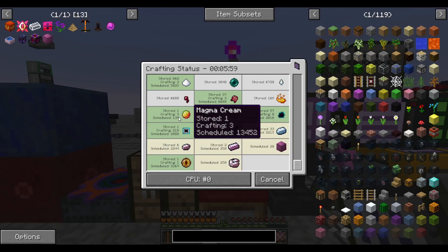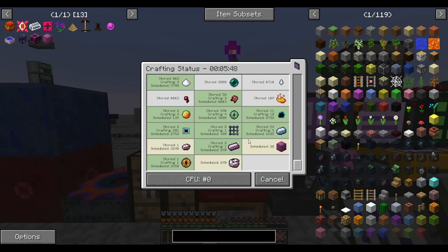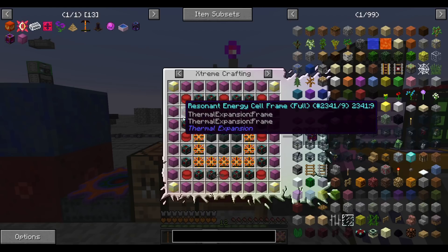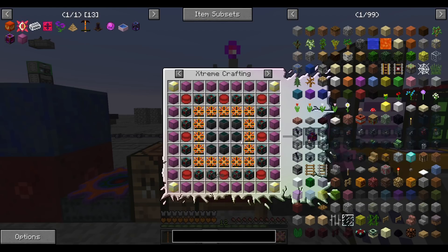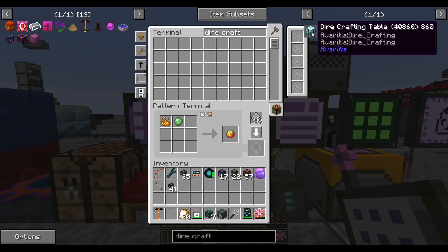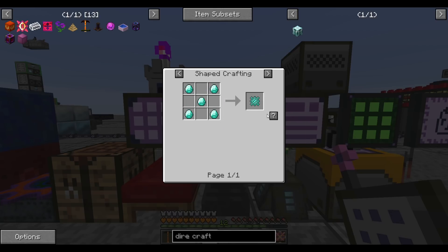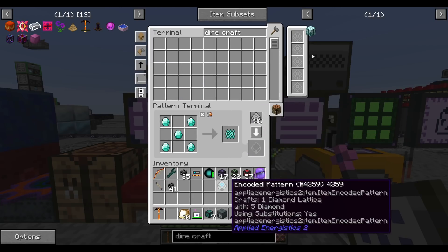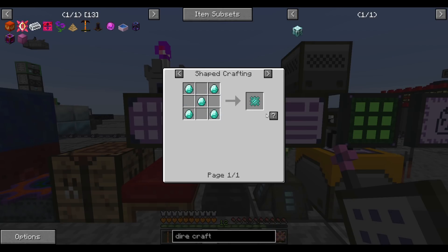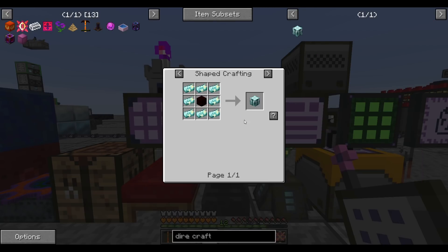This crafting is going to take a little while because we have to craft a lot of magma cream — we're only getting slime balls and blaze powder. But Applied Logistics is going to take care of all of this behind the scenes. What we still need to craft for the creative energy cell includes the crafting table; these nine-by-nine recipes are made in the dire crafting table. We can't auto craft on the dire crafting table, but we can at least auto craft the table itself.